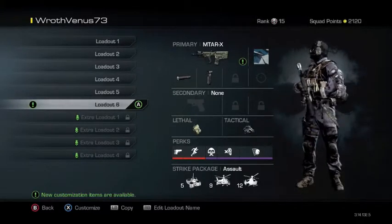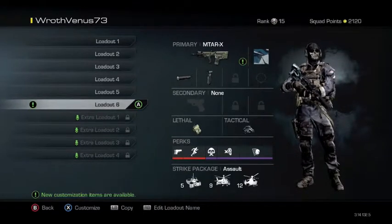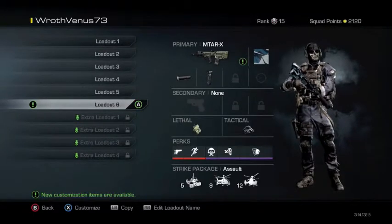My last class is actually a rushing class — surprisingly, the camper has a rushing class. I don't really use this that much, but whenever you can't camp a map because people don't let you play that way, you might want to pull out this overpowered class. The MTAR is also pretty dominant in the game, and putting a suppressor and grip on it is a really good combo.